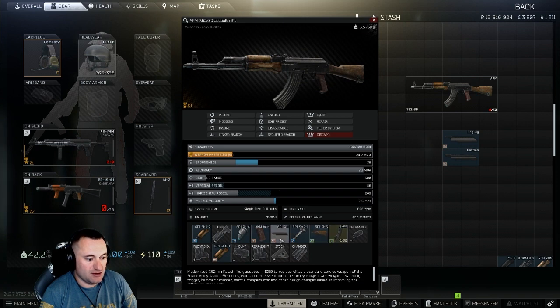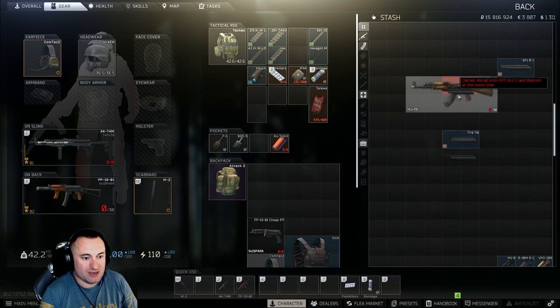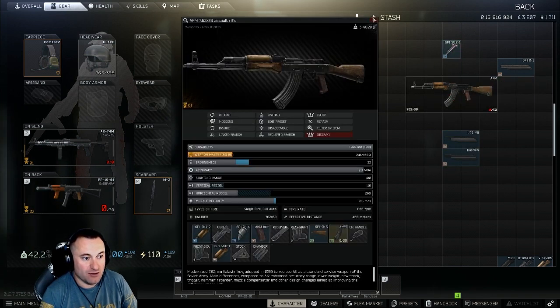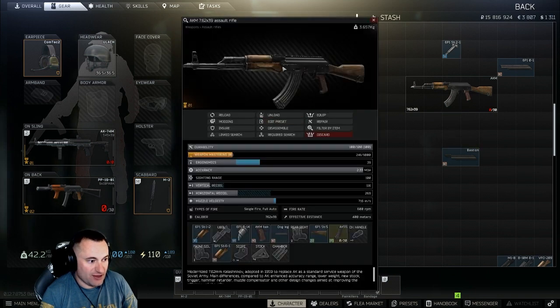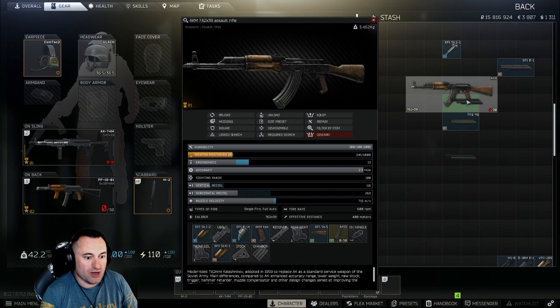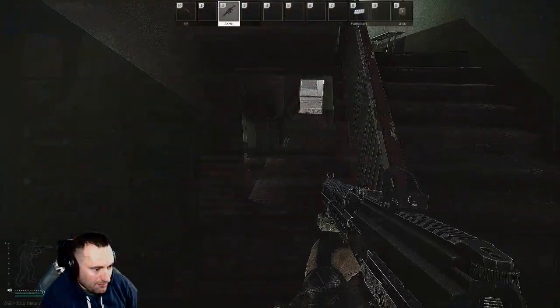One last compatibility issue: the Dog Leg and Bastion dust covers won't attach without first taking the rear sight off the firearm. This is because they physically attach to the rear sight block. Once those dust covers are on, you cannot put the rear sight back. So just keep that in mind when choosing your dust cover setup.